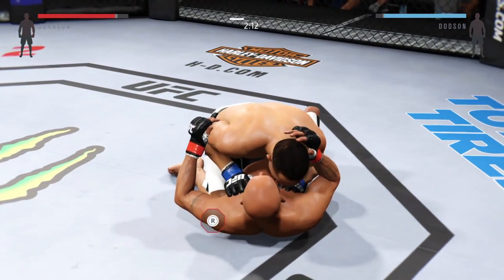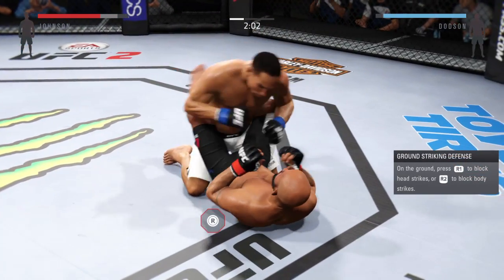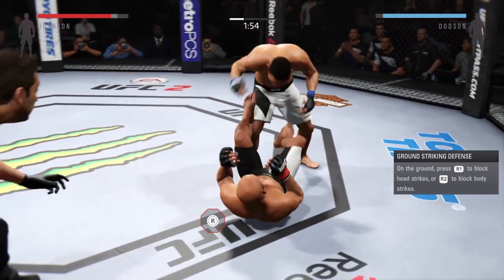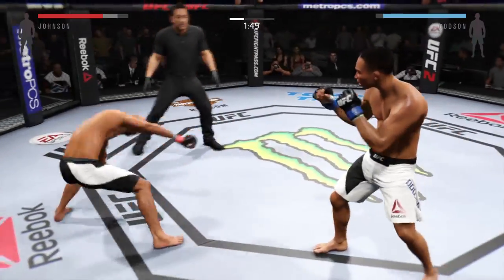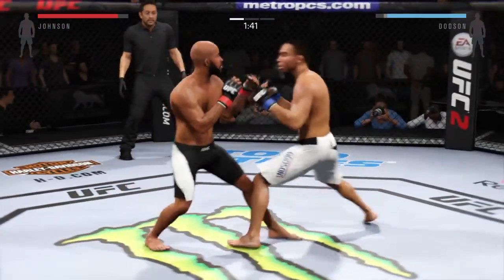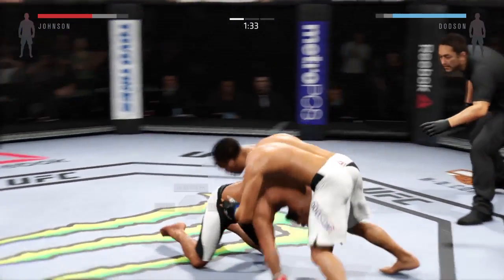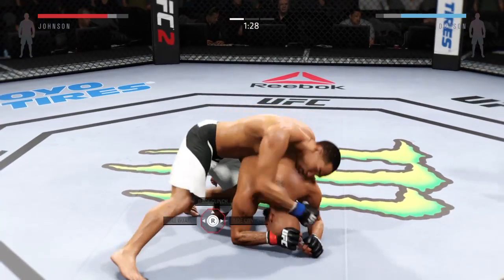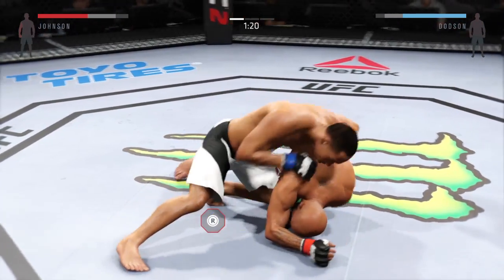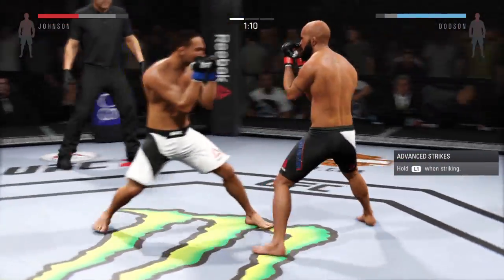Dotson gets it to half guard. Excellent movement on the ground here — constantly moving, constantly staying busy. They're back up. He connects with the straight. Safe for now. Looking for his back. Full side control. Stand up — full command landing in that exchange.